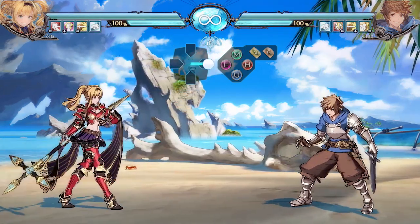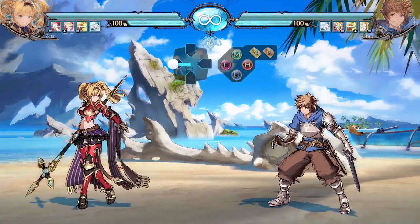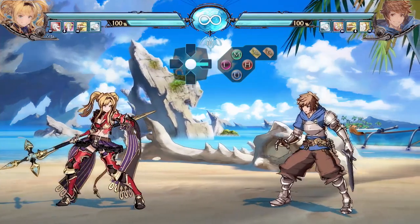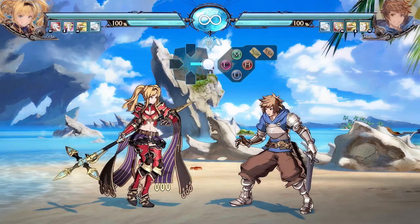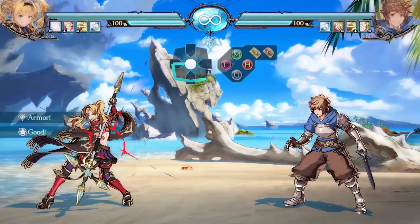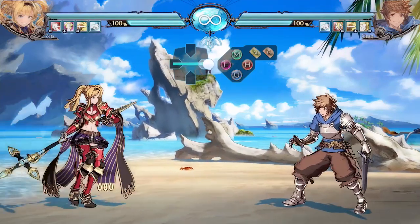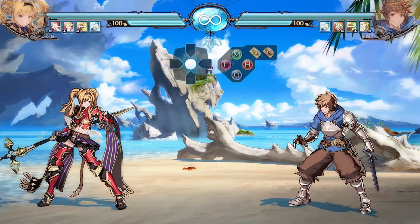Rhapsody is such a strong move in neutral that you can blow up specific neutral tools opponents use to get in. A very common example is what Gran players use — the boot — and while he doesn't have to work too hard for it, if you utilize Rhapsody effectively you can punish him for trying to get in with the boot. It's a really strong tool to just throw out there sometimes. Of course you don't want to do it all the time because you can get blown up, but it's a good tool to keep the opponent in check.